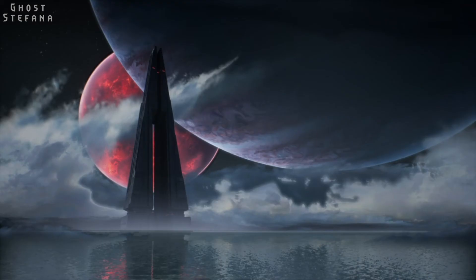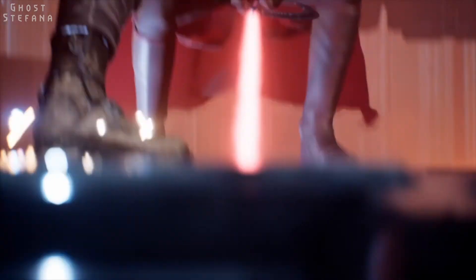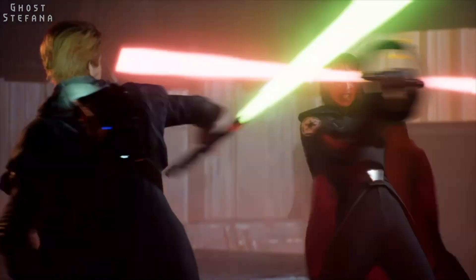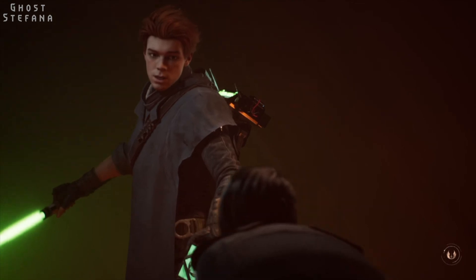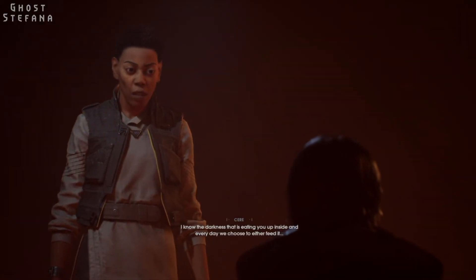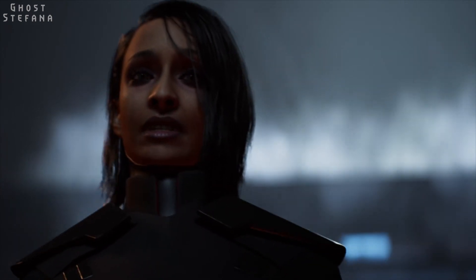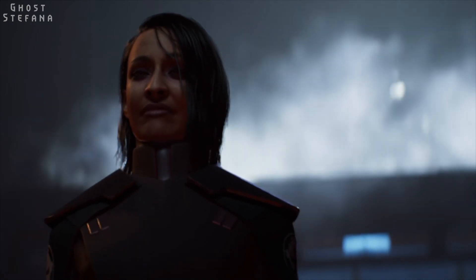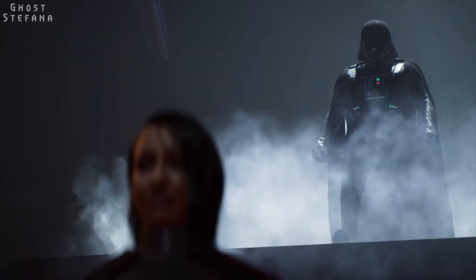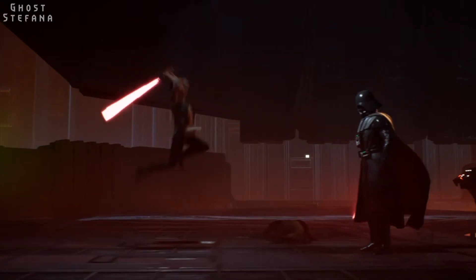In pursuit of Trilla and the holocron, we head to the Inquisitors' headquarters on the planet Nure. We run into the Second Sister again, who engages Cal in another epic duel. This time Cal, now much stronger, manages to overcome and defeat Trilla. He leaves her fate in Sia's hands, who pleads with Trilla to see the light, and finally it seems to work as Trilla breaks her harsh exterior and begins to listen to her former master. But just as things start to work out, Lord Vader appears and, perhaps sensing her change in allegiance, kills Trilla.